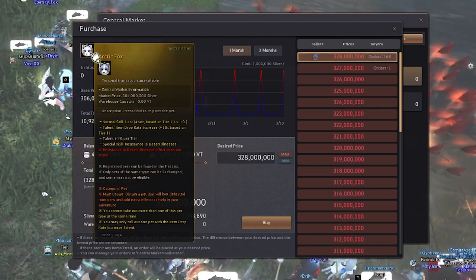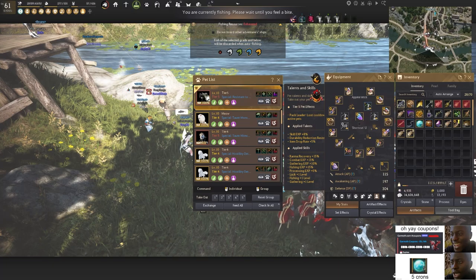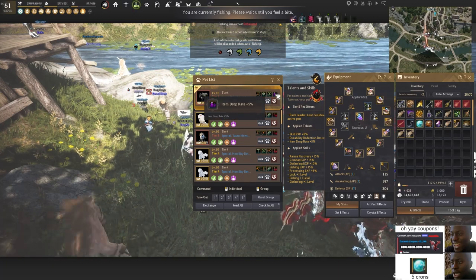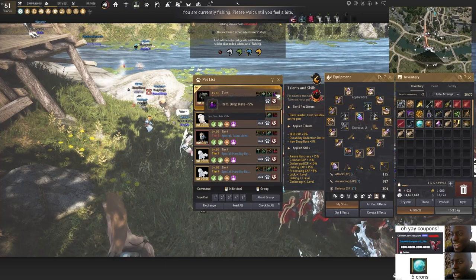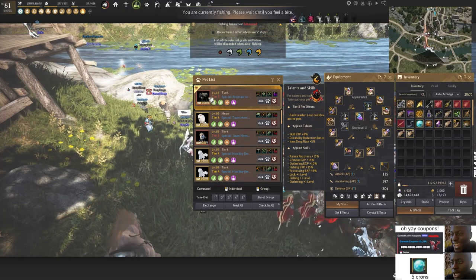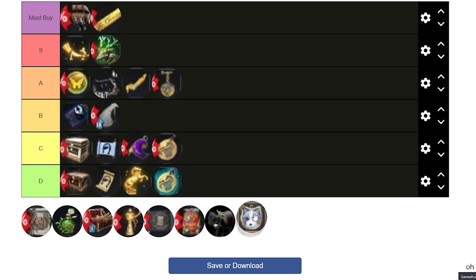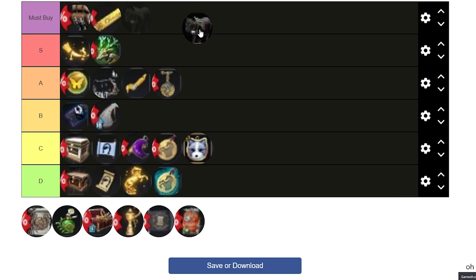For the Artifact pet, you can actually buy it in the Central Market — it took me one to two months of preordering. It gives 5% drop rate. I'd put Artifact on C tier since you can get it in the market. The Black Panther also gives 5% drop rate but cannot be bought in the Central Market — only in the Pearl Shop — so Black Panther is definitely S tier.